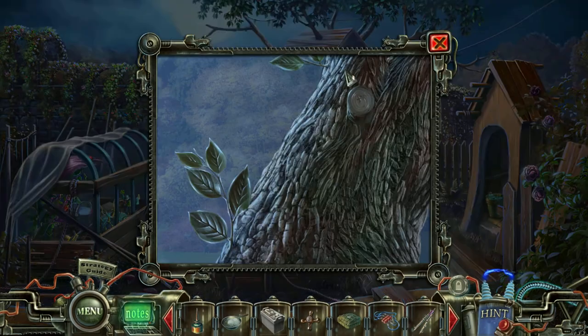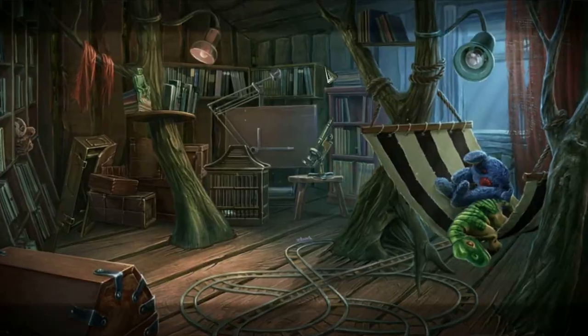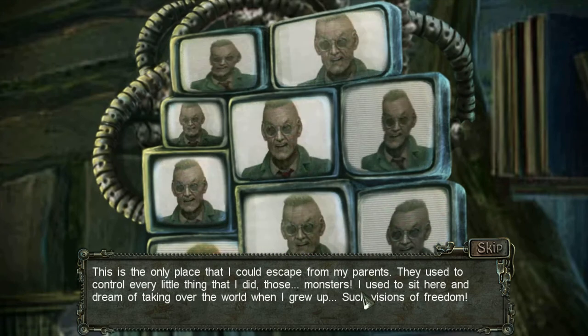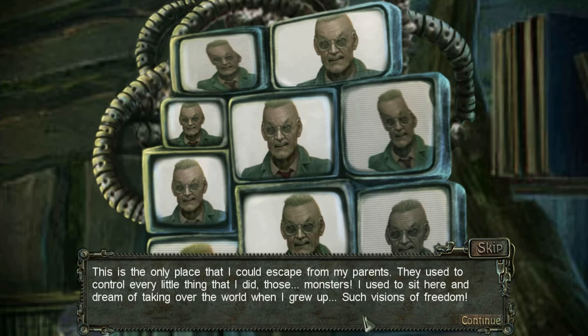I have a compass. Mattress over here. Now we go inside to see Dr. Blackmore's creepy area. This is the only place that I could escape from my parents — they used to control every little thing that I did. Those monsters. I used to sit here and dream of taking over the world when I grew up. Such visions of freedom.